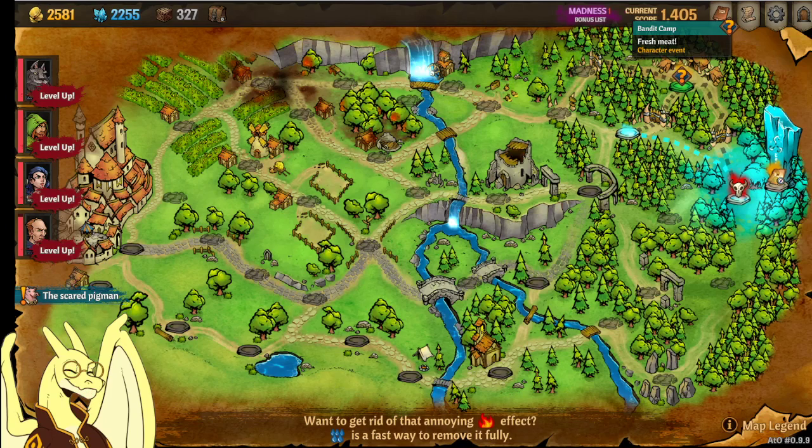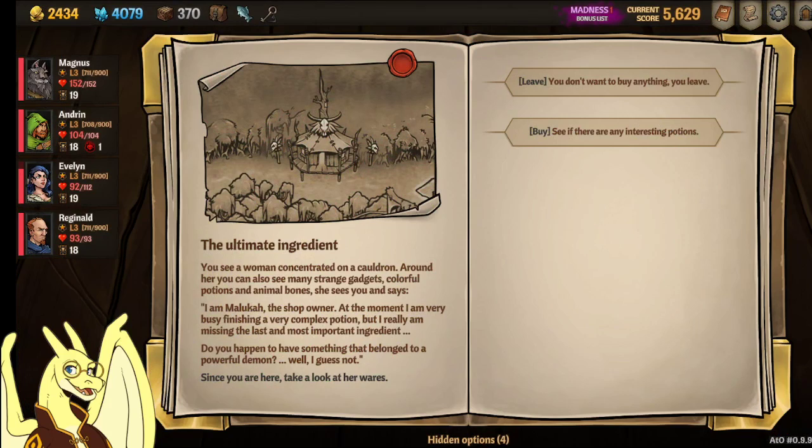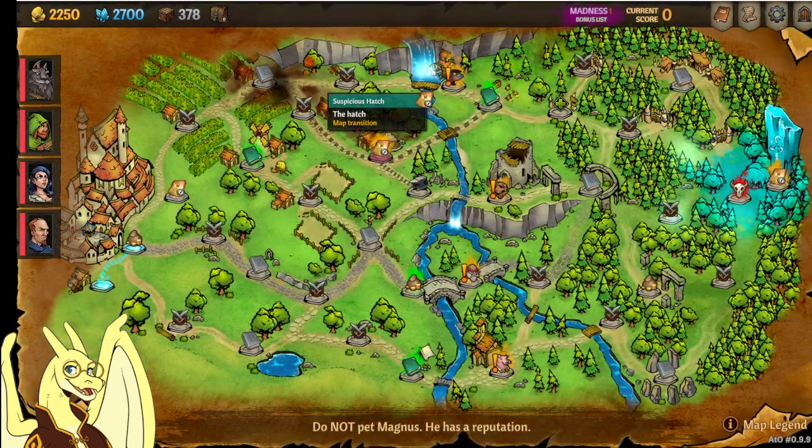The next one is Maluka. She's a bit different, as she also requires an early Act 1 clear. You're going to have to go into the hatch of Act 1, and she's going to request an important ingredient — something that belongs to a powerful demon. Go down the hatch in Act 1 and confront Bellafor down there, and you'll want to kill him. There are options to be friendly with him for a pet or just ignore him, but you're going to want to kill him, take his horn, and bring it to Maluka. Also, to get to Maluka's hut, you're going to pay 1,000 gold to pass the Crocoman Mafia — so don't forget to bring one thousand gold to get to Maluka. Here's the hatch in case you need to know where that is.